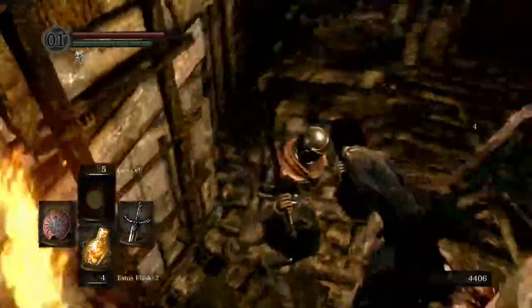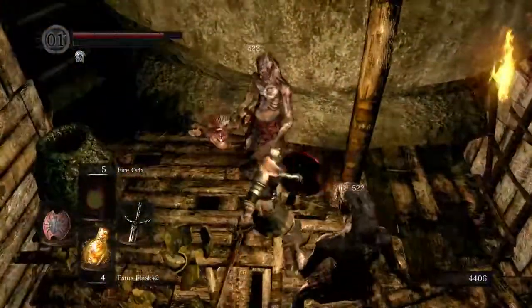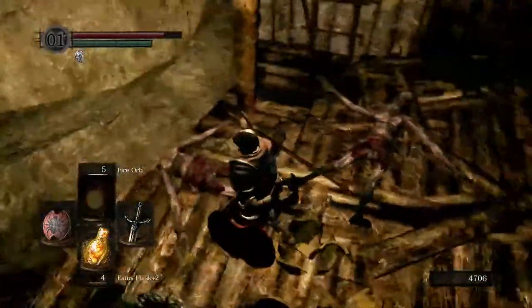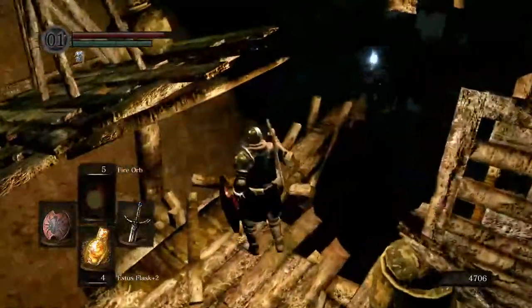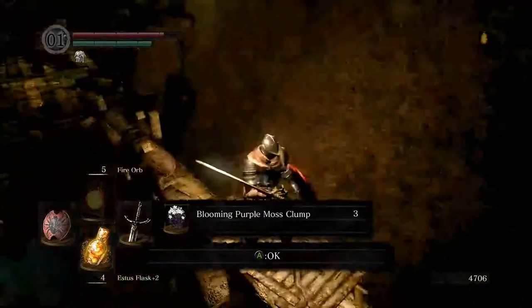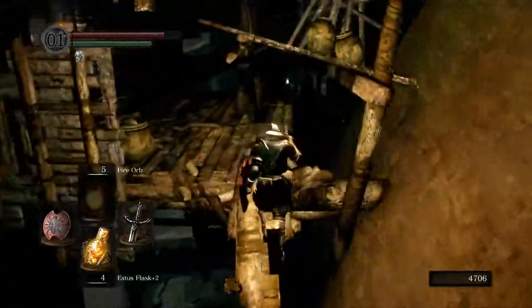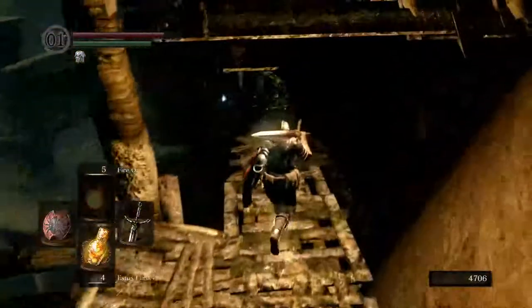Down here we got a few more things to grab. These guys will play nicely. Another fun fact — that guy's weapon, which just disappeared, was a dead body with a sharpened spine as his weapon. Nice and brutal there, as always. So here's some more poison cure for us, which is going to come in very handy.